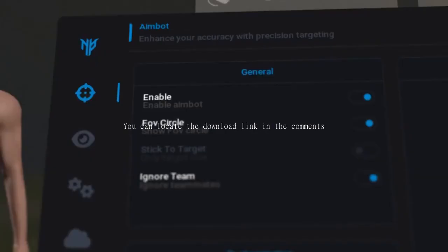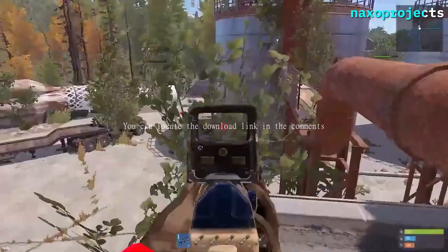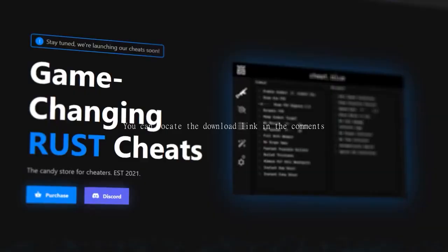An honorable mention would be Naxo Projects, an external that's been around for a couple of years. A few people say good things about it, and apparently it's undetected at the moment. If you want to chat with other cheaters, check out our Discord on Cheat.blue.